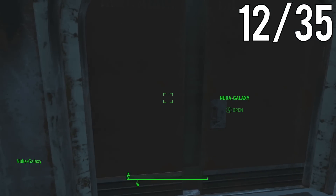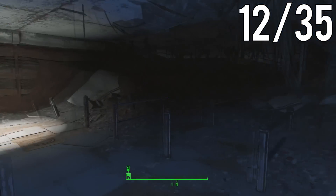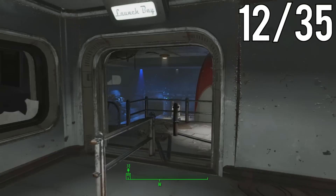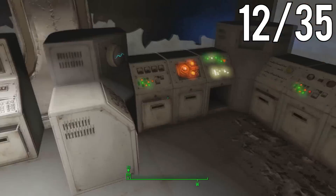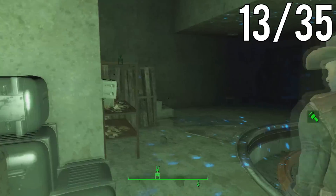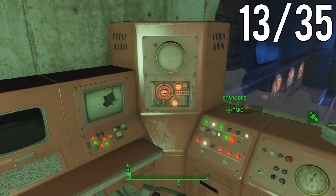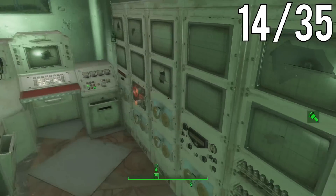Now let's head on over to Nuka Galaxy. The footage is pretty much self-explanatory — it shows you exactly where the locations are. Just keep following the route. You'll end up in this lobby where there are quite a few StarCores. If you haven't cleared out Nuka Galaxy, be prepared because there will be a lot of robots. There's also a Master Lock to unlock here. The next StarCore will be on top of these stairs in this room.